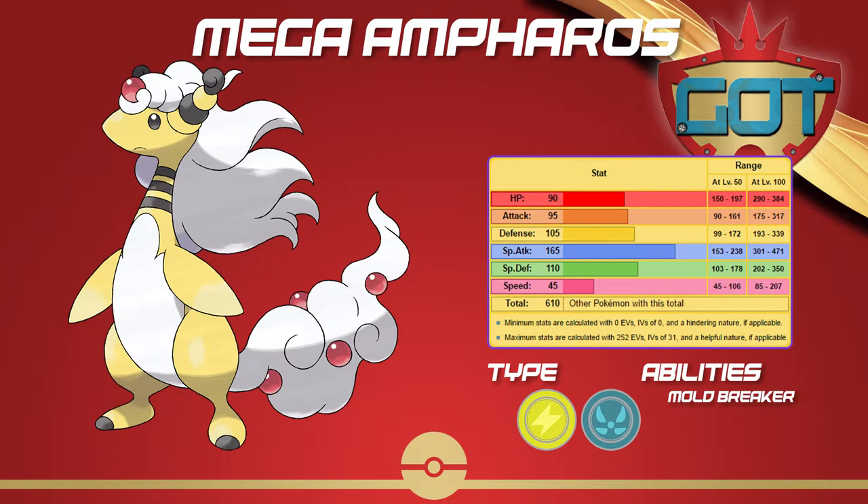It doesn't get a lot of unique coverage and most importantly doesn't get anything that hits Ground or Fairy types for super effective damage, since those are immune to its STAB moves. It can hit Steel types with Focus Blast, but that's prone to missing. It gets a few nice coverage moves such as Signal Beam and Power Gem, and of course Hidden Power in any typing.